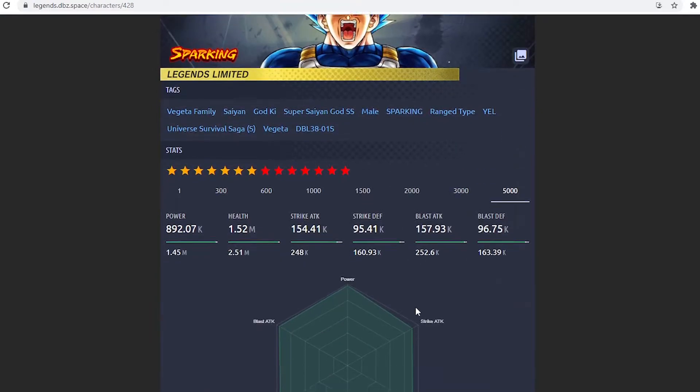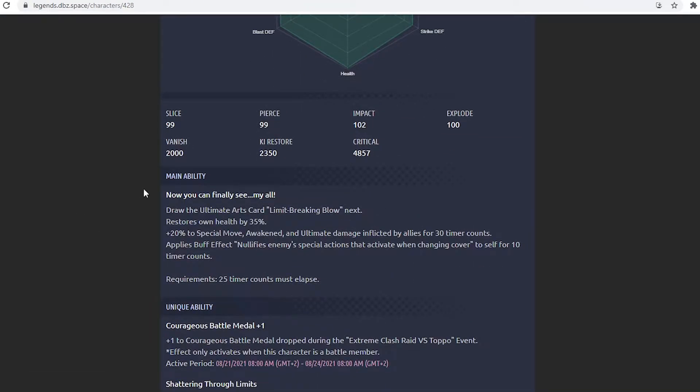Let's see what Vegeta can do by himself. For his main ability, you draw the ultimate arts card next, limit break below. It restores own health by 35%, which is good, plus 20% to special move, awakened, and ultimate damage inflicted by allies for 30 counts. It applies a buff effect and nullifies special actions when covering change for 10 time counts. This is definitely meant to nullify Bojack's cover change, because he can nullify ultimate arts and awakened moves by covering in. This unique is pulled directly from the GT SSJ4 Vegeta.